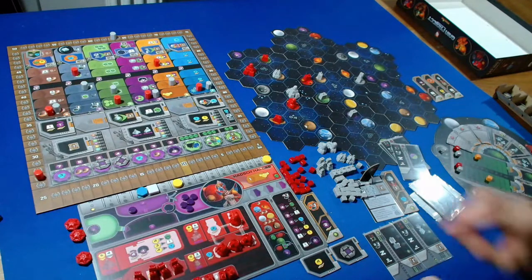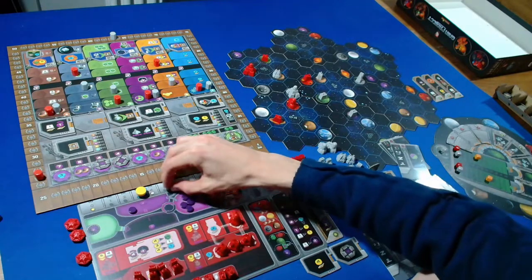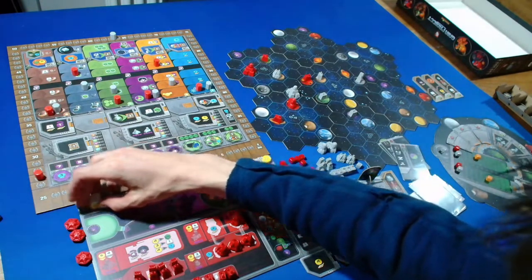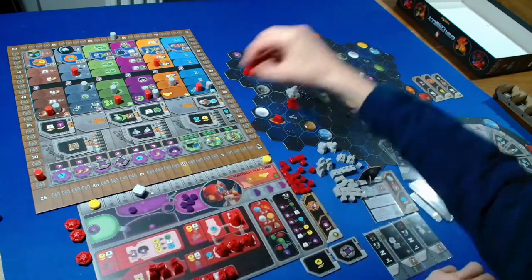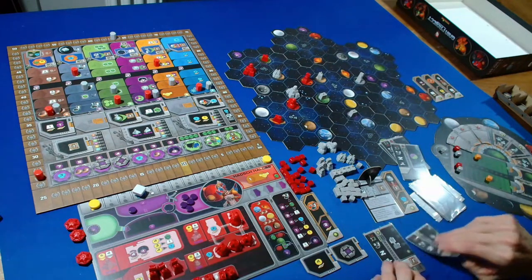I'll use three credits to get one ore using our faction ability, then spend two ore and three more credits to upgrade this into a trading station.